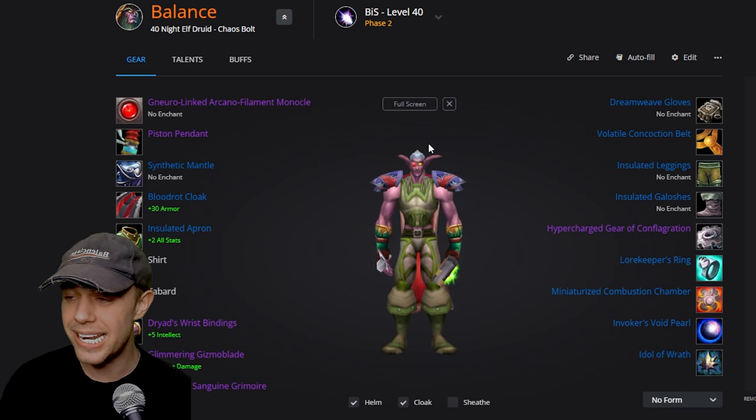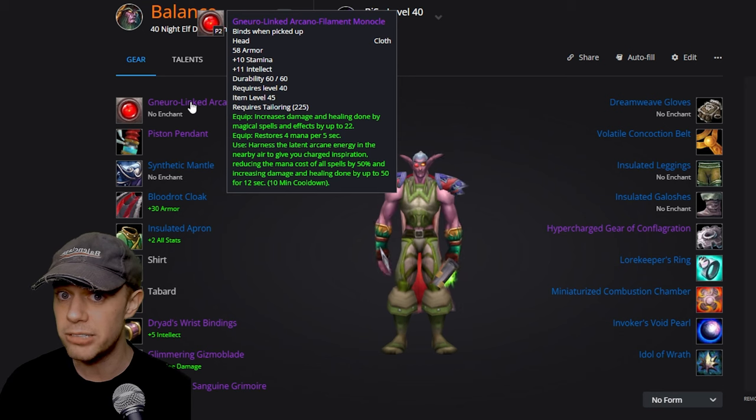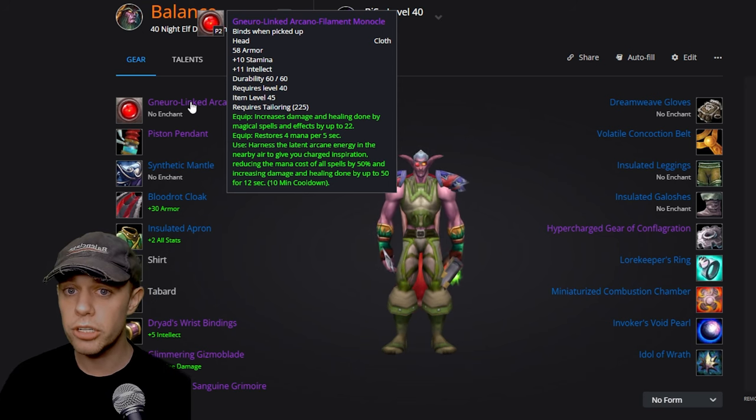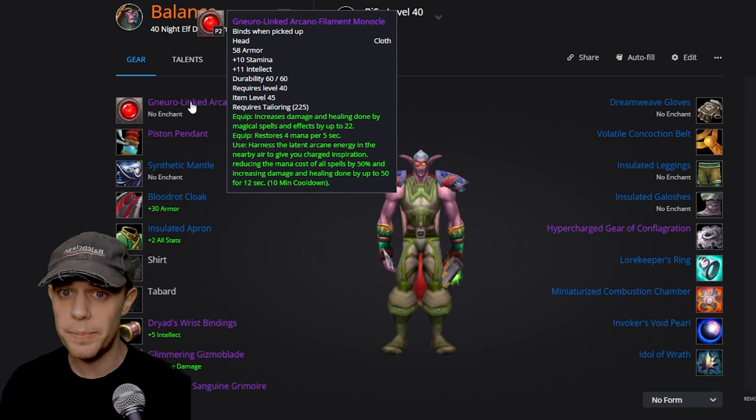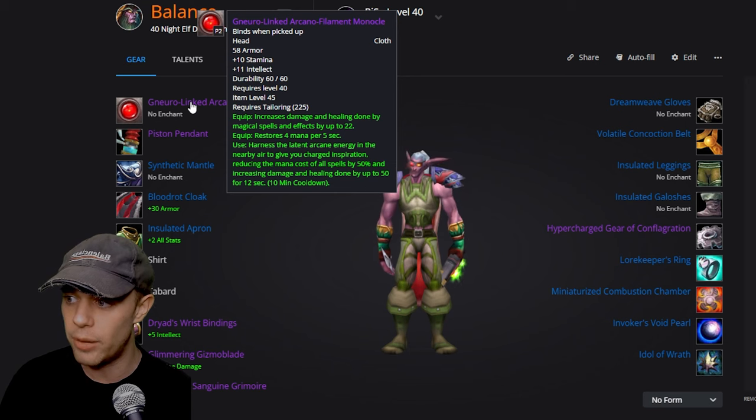Moving on to BiS at level 40. You've got the Neuralinked Arcano Filament Monocle, which is from Tailoring — there will be a quest line at level 40 to do. It increases Damage and Healing done and grants MP5. When you use it, you reduce the cost of all your spells by 50% and deal massively more damage for the next 12 seconds. Really, really good.